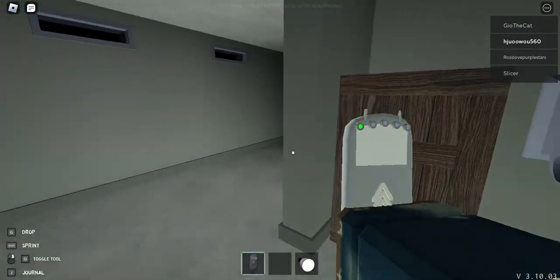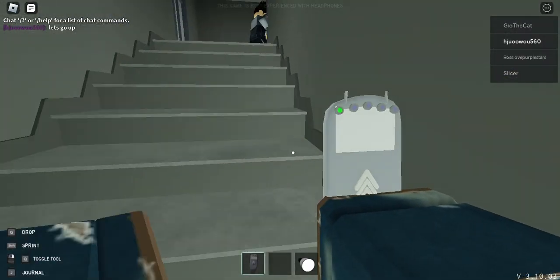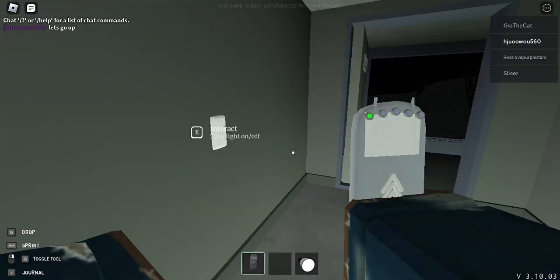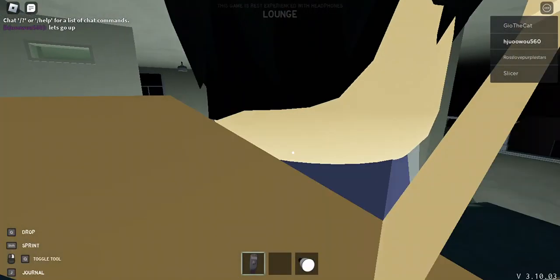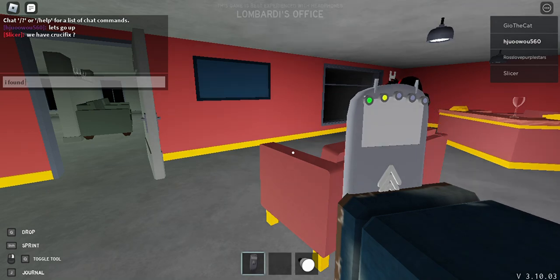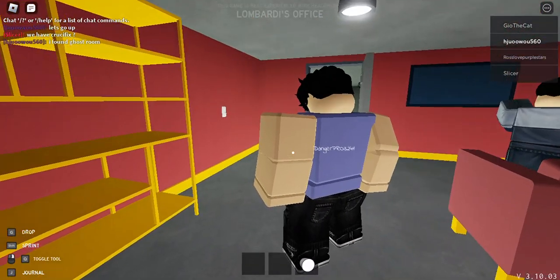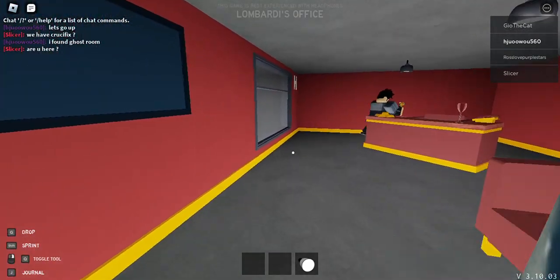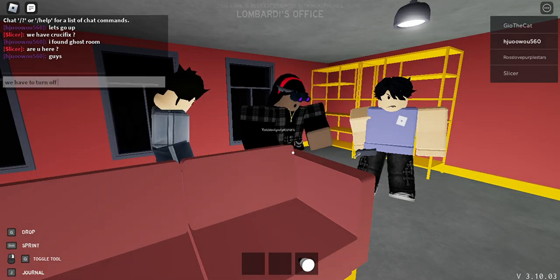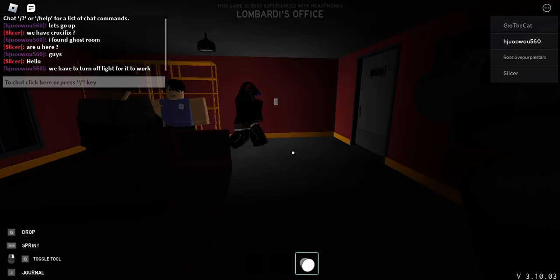Let's go upstairs. Toggle — I mean turn on the lights. Damn, it's dark. Okay, I found the ghost room! Perfect — please, no one pick it up. If anyone picks it I will actually be so mad. Are you here? You have to turn off the light for it to work. Let's just hope a ghost doesn't come.